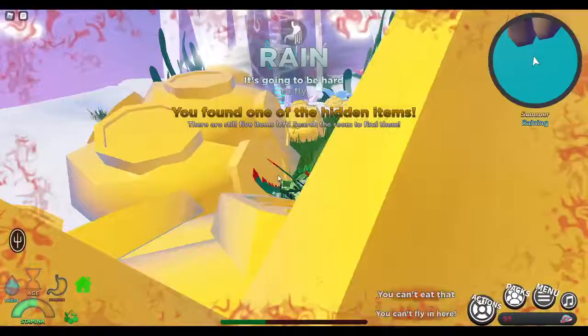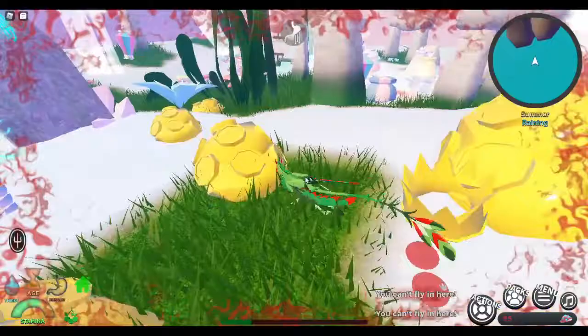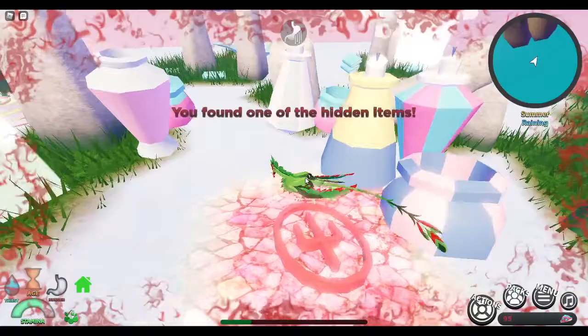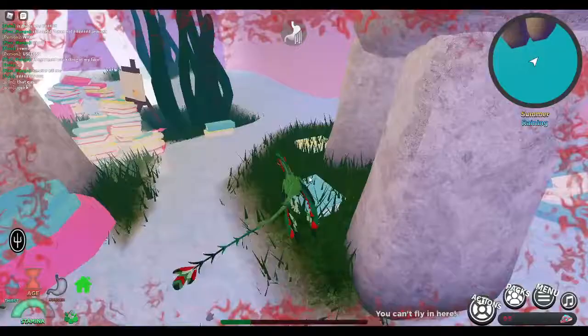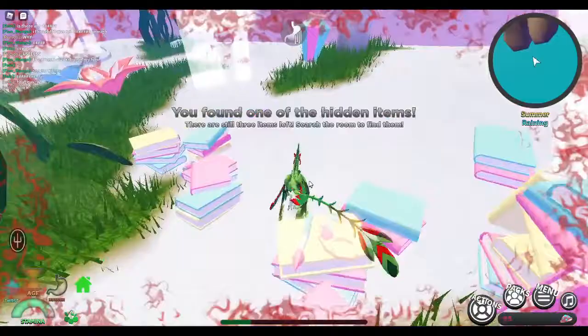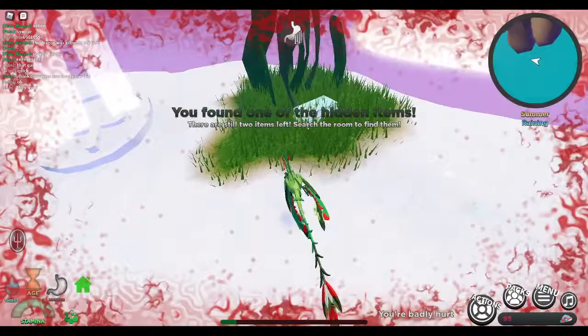I found one of the hidden items! Now we need to find the next items. I found another one of the hidden items — four items left. There's another one over here, three items left. Another one — two items left. One more over here.